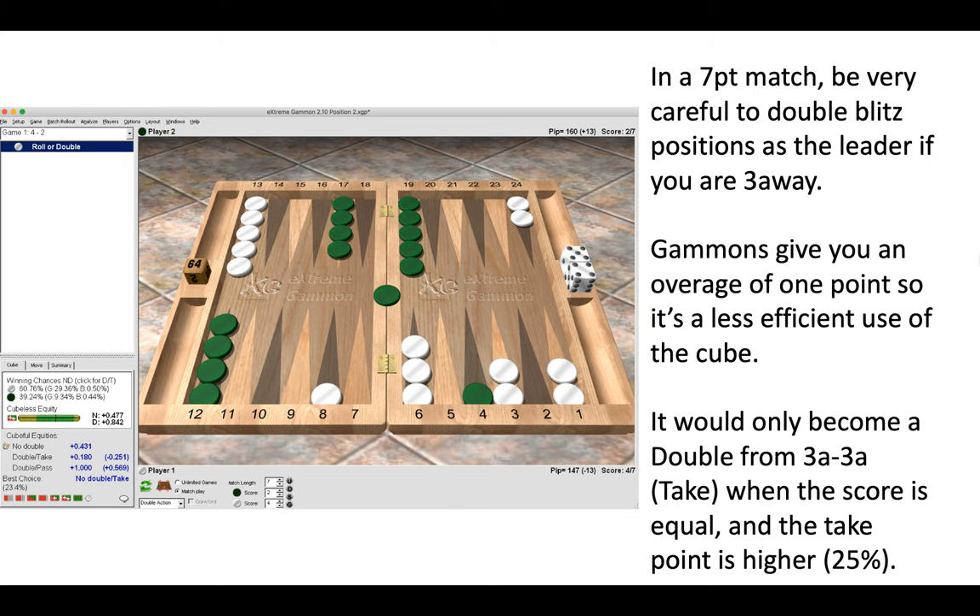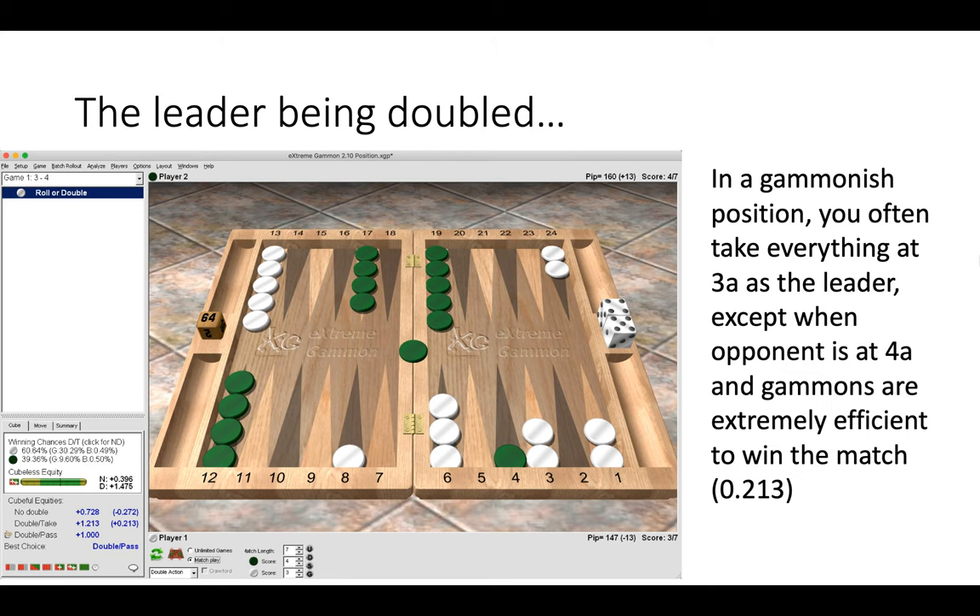So here you can see this opening blitz position in a seven-point match: when you're leading at three-away, it is often always wrong to double as the leader at this score. Of course there are exceptions, but as a general rule of thumb — when you are leading at three-away but the score is not equal — do not double blitz positions.